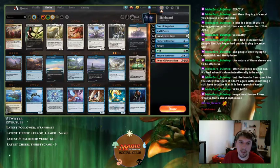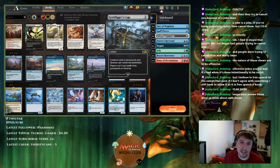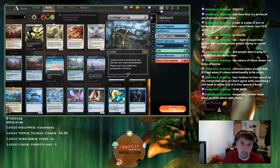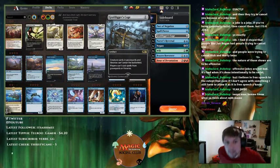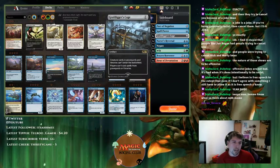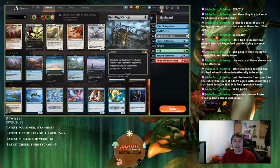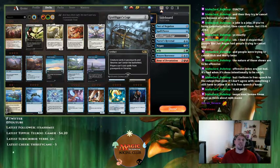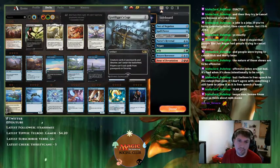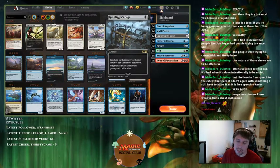A lot of graveyard decks play main-deck Braids or artifact removal post-board because Grafdigger's Cage is such a nightmare against them — they can't Claim, can't Dreadhorde Arcanist, can't use their Luruses, Kroxas, or anything. This card completely shuts them down. I've played enough Black-Red Pyromancer to know how frustrating Cage is, which is why you have to play three to four, plus almost one main-deck artifact removal because of Karn — Karn can find Cage in game one.